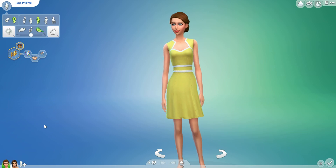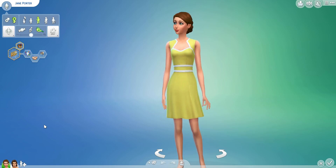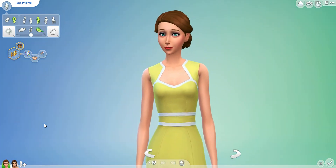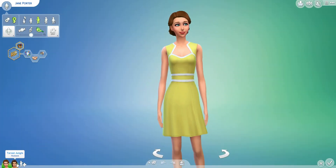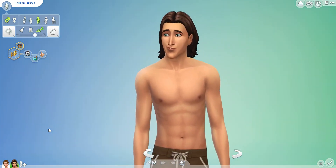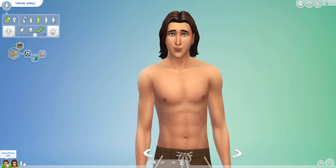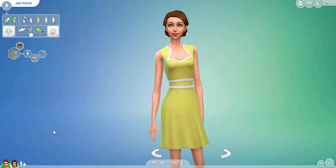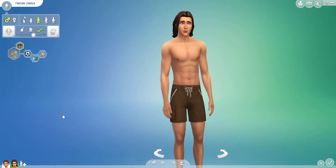Hey Wishlings! The Sims Wishes here and welcome to another episode of If Disney Characters Had Children in The Sims 4. In today's episode we have Jane paired with Tarzan, and they're pretty damn good likenesses if you ask me. I got them off the gallery and as always I've got the details at the bottom of the video.